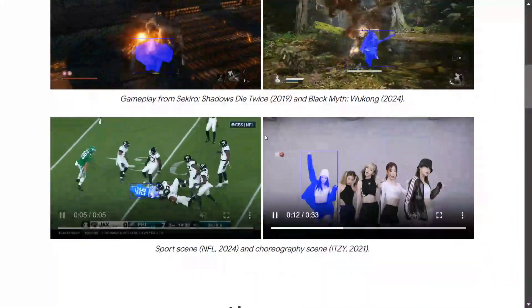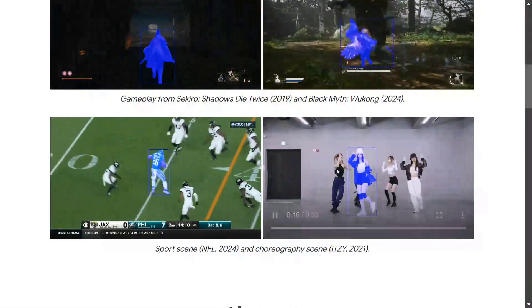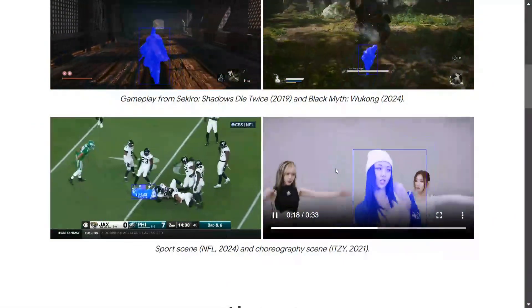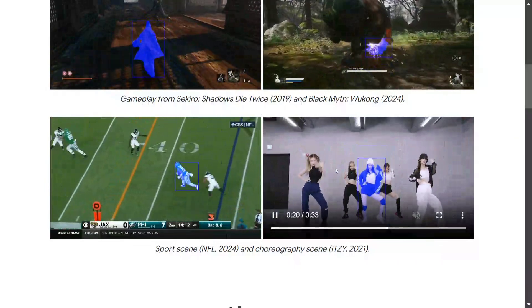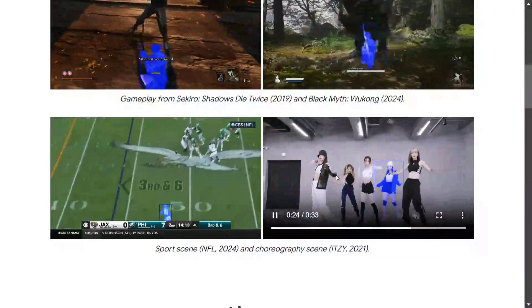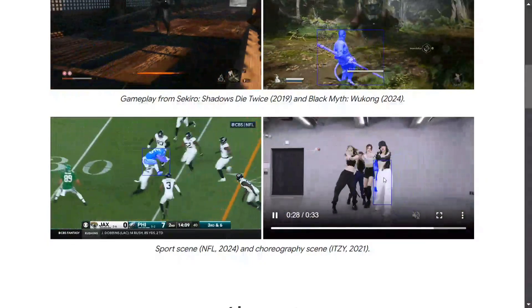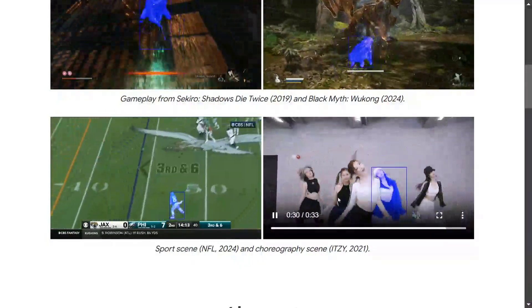Looking at a third set of examples — a case of collision where the object gets hidden behind things. In that case also, it is able to detect the object crazily well. A background dancer moves behind someone and becomes invisible, yet Samurai is still able to correctly identify and track the person.